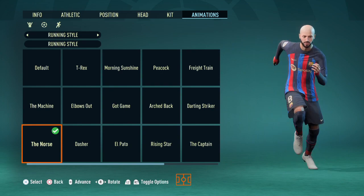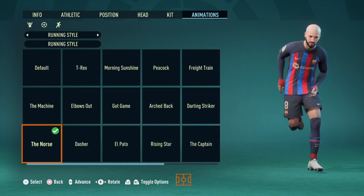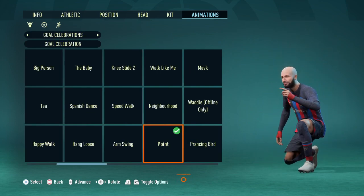Before we head on to the player attributes, if this build needs to be accurate, head on over to running style and change that to the norm. As for the celebration, select the one that is called Point.